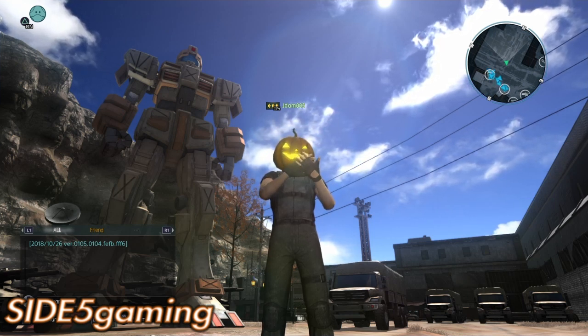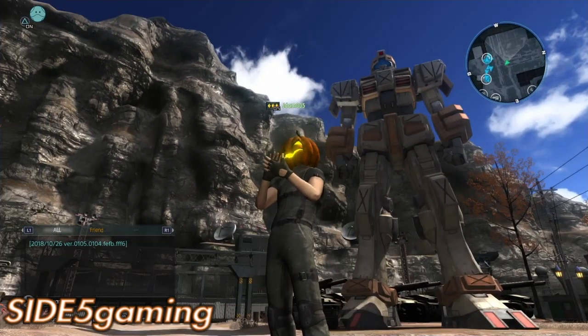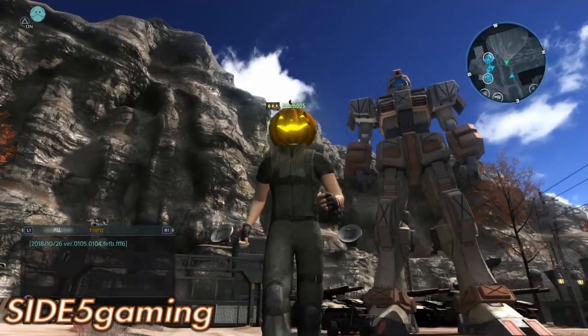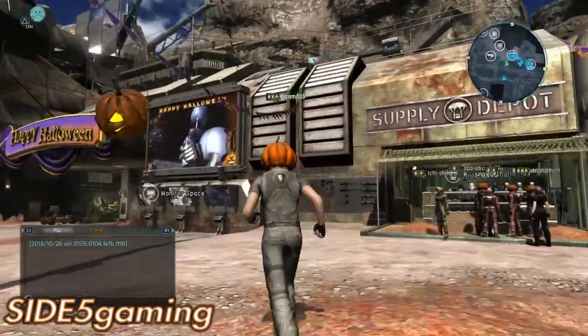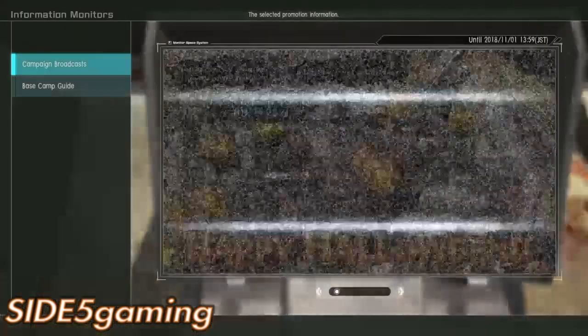The Halloween event is in full effect. As you can see behind me, we have the new prize for completing the eight Halloween missions: the Desert Gym. It's a yellow support type. Go check out the new suit and the new banner.